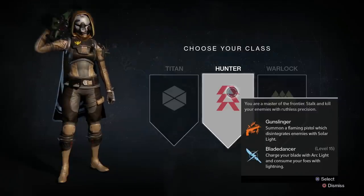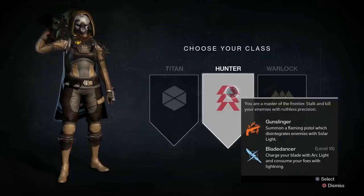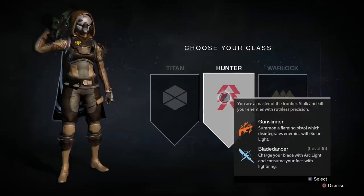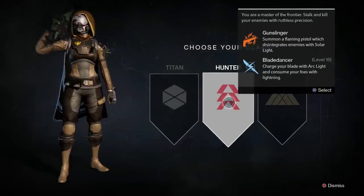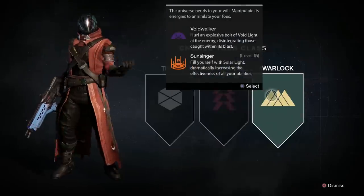The Blade Dancer - charge your blade with arc light and consume your foes with lightning. They're holding a blade in their left hand, so they're all about the blade over the pistol, getting up close and personal.